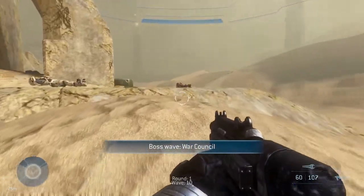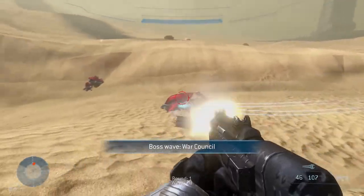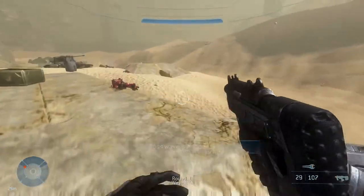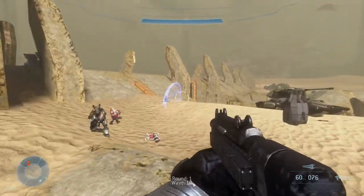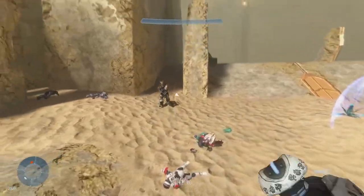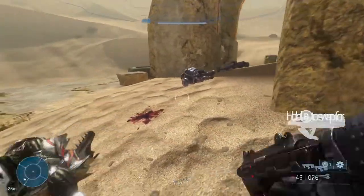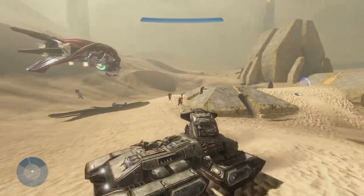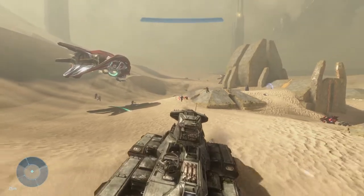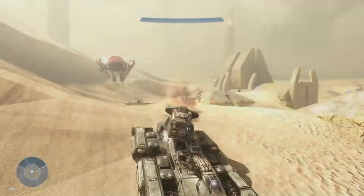'Boss wave: War Council.' Okay, we're on the final wave! The Chieftain is still alive - where is he? Oh, we got a freaking Scorpion tank! There's the Chieftain - let me stab him before he becomes a threat. There we go. We'll take the fuel rod too. Just killed the freaking Chieftain - looks like the War Council's over.